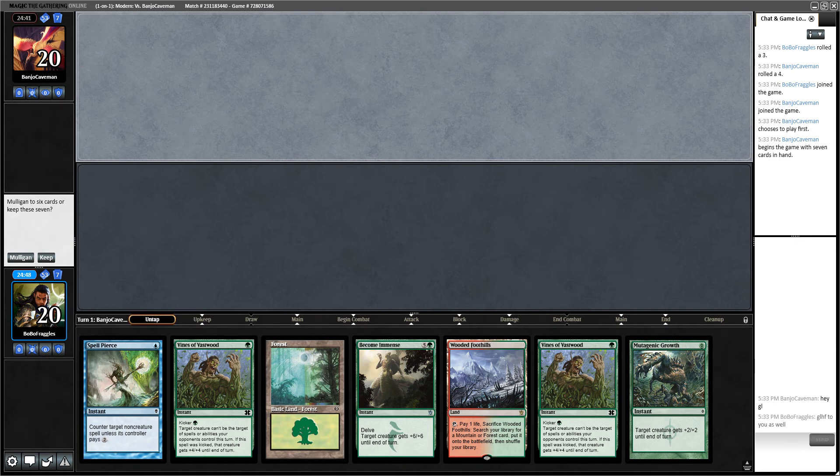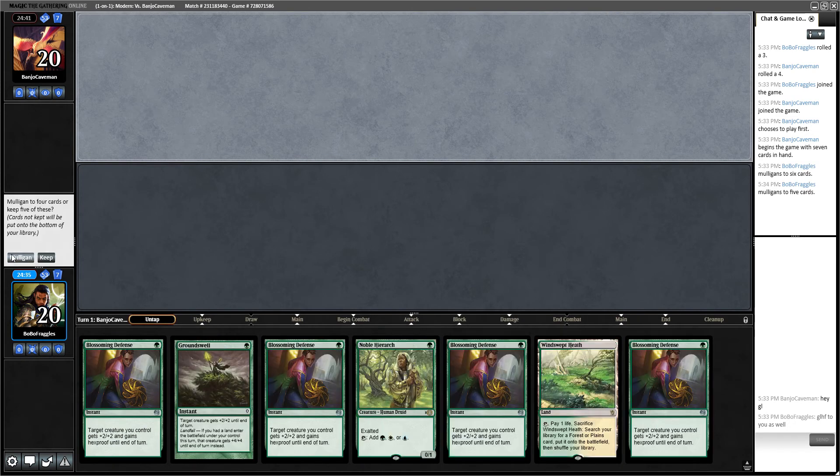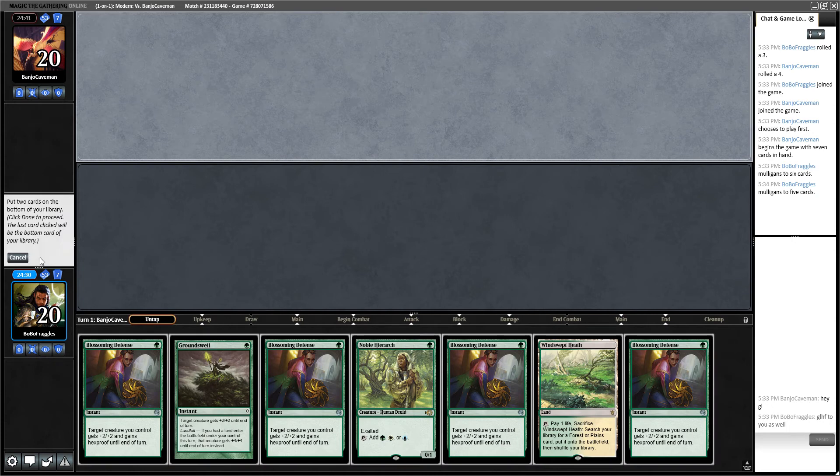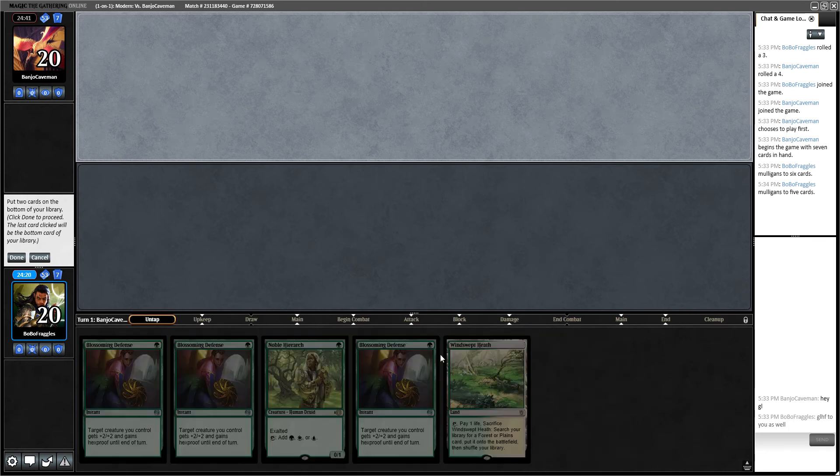We're playing Infect. This hand sucks, so we're going to mulligan. This hand also sucks, so we're going to mulligan again. This hand also sucks but we're going to keep. We're going to get rid of all four Blossoming Defenses — put them on the bottom.